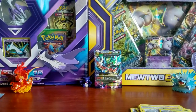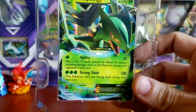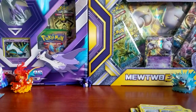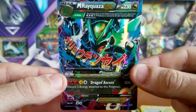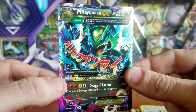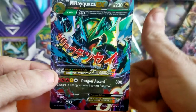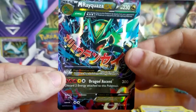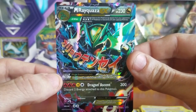Our final card for this opening today is a Binacle, non-holographic — but that's okay with me because we walked out with some great cards. Of course we got the Sceptile EX Black Star promo, always cool, but that doesn't even compete with this Mega Rayquaza EX card. I hope you guys enjoyed the video — be sure to hit that thumbs up, subscribe for more weekly Pokémon TCG content, and I'll see you guys in my next video.